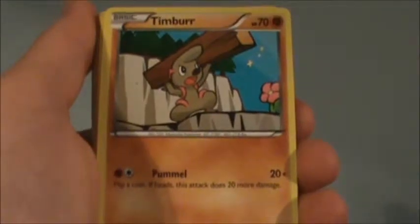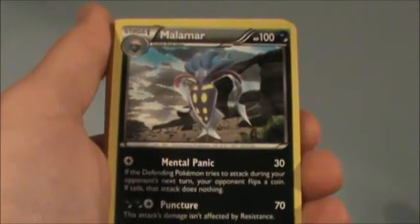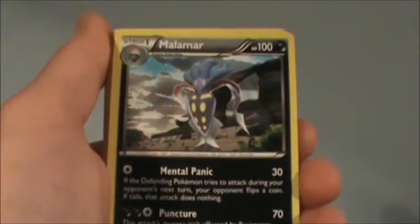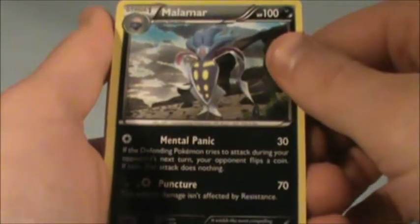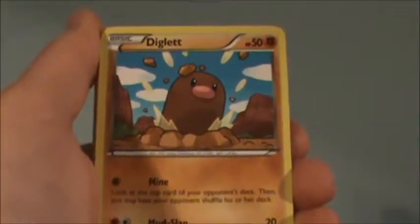I don't actually know what this rectangle card is, but it seems like a new move on it. And a Lilipup. Potion, Timbur, dark energy, and — how do you pronounce this — Malamar? It seems to be a pre-evolution of Inkay, and it's a sort of weird Pokémon to me. Diglett.